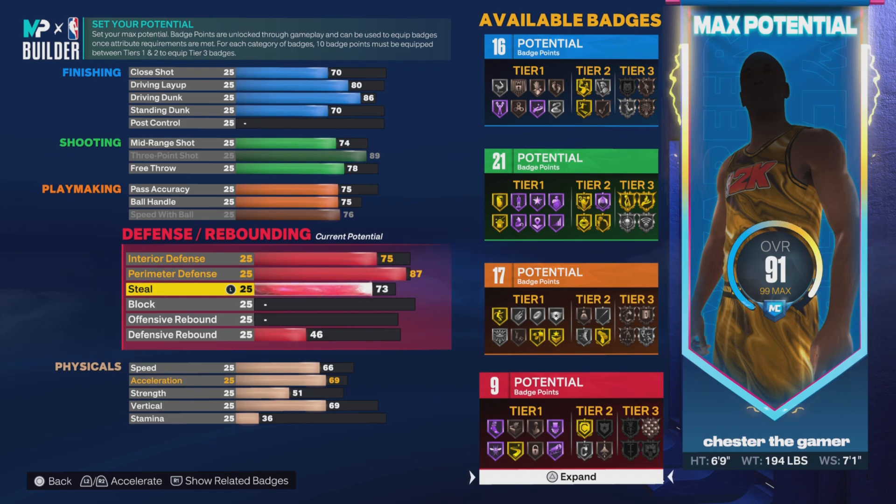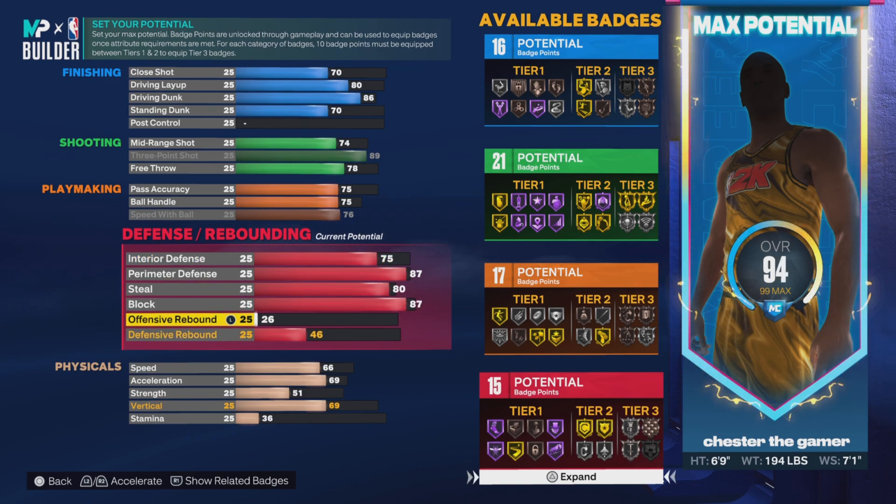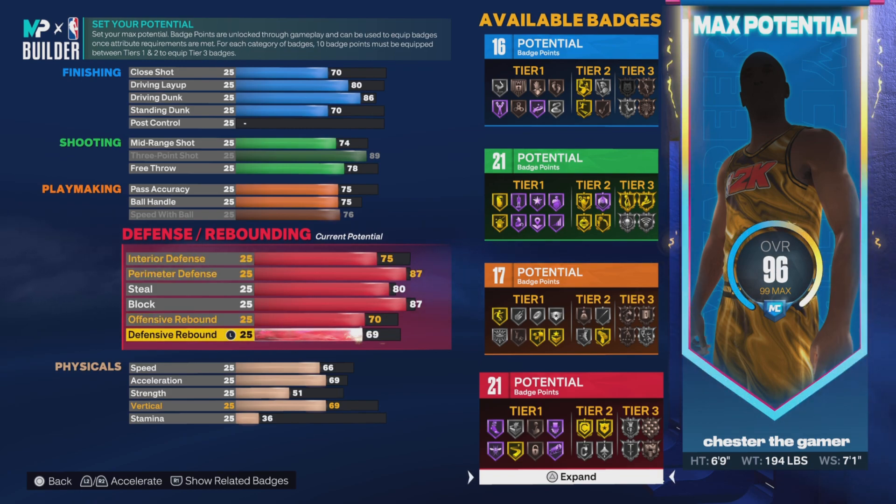You'll at least be able to get bronze glove on this build, so that'll be good. You want an 80 there. And then block, you want an 87 — get that chase down and get that anchor badge. And you also get silver rebound chase on this build, so you want a 70 offense board and an 85 defense board, which I think is maxed out.